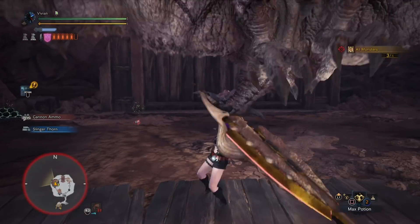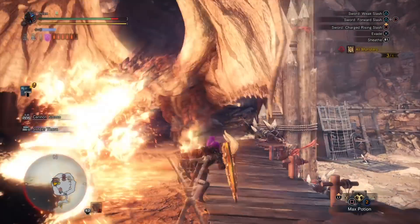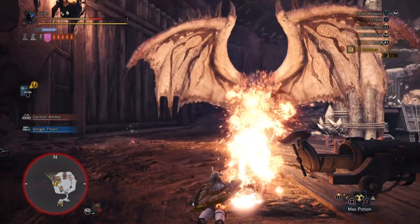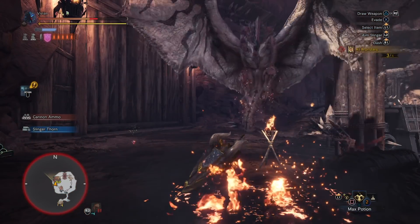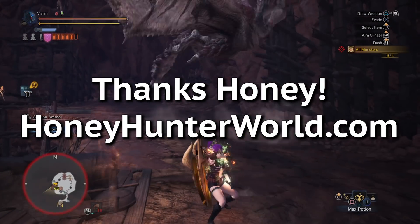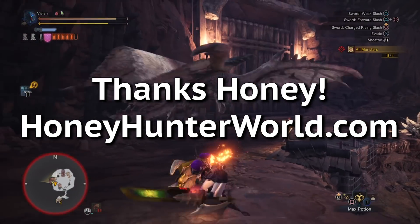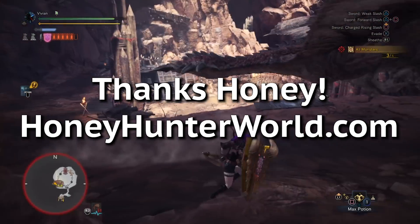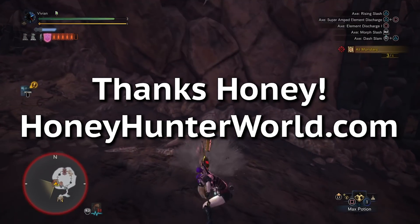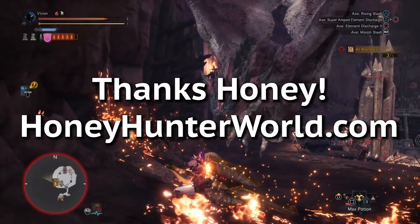Now if you test these damage formulas against the training pole, you're going to get the correct values. But you may notice that when you go into an actual hunt, the damage increases for some reason. This is because of quest modifiers — roughly you get about 1.2 times the damage anytime you're in a high rank hunt. Also, I want to give a huge shoutout to Honey over at HoneyHunterWorld.com. Honey was with me the entire time I was doing this testing and trying to figure out the new Charge Blade phial formula. Her help with analyzing the data points I collected made it so much faster to figure out.